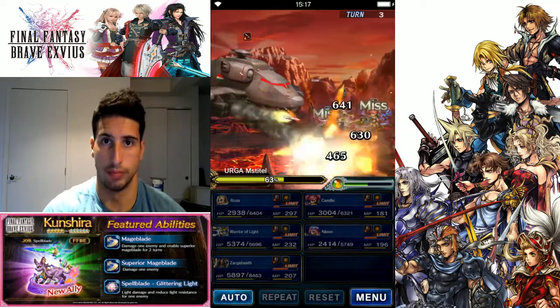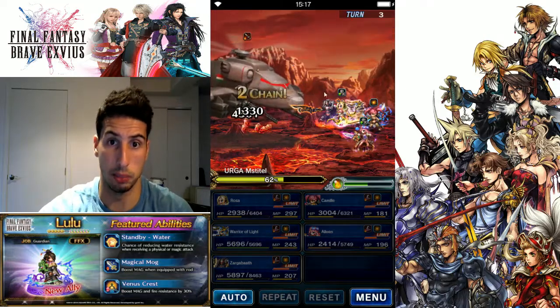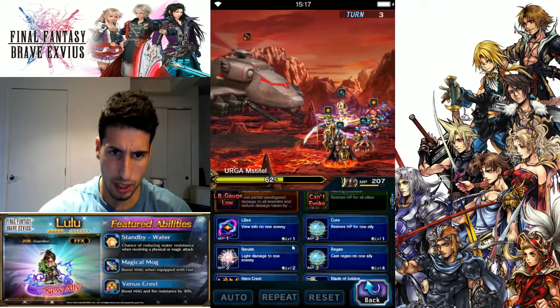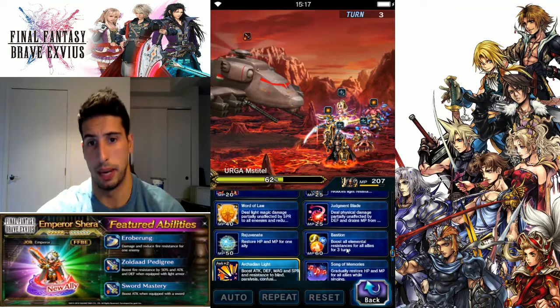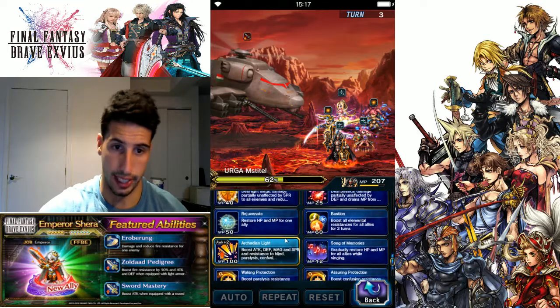Hopefully we're gonna get enough limit burst crystals for Zargabat and Warrior of Light, especially Zargabat because his limit burst takes a little bit longer to cast. Both of these guys counter like crazy so we're actually really close. With Zargabat I like to use Arcadian Light, then Bastion, then Word of Law — even if it's only for four turns, that's really good.